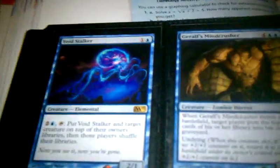Scarecastic Heart Brace. Skipped a page. 2 or 3 Vampire Nighthawk. A Killing Wave. And an Underworld Connections. A Lone Revenant. 4 Undead Alchemists. 1 Clone. 1 Void Stalker. 1 Girl's Mind Crusher. And 2 Master of the Pearl Trident.